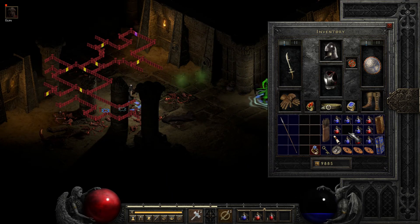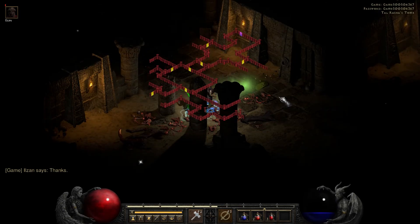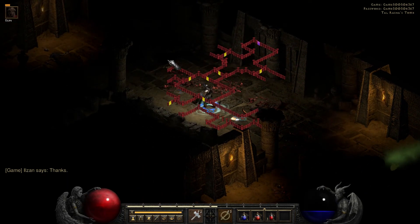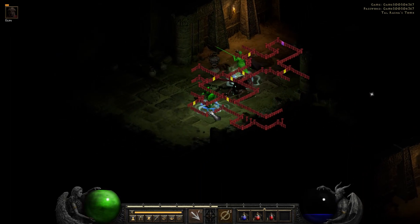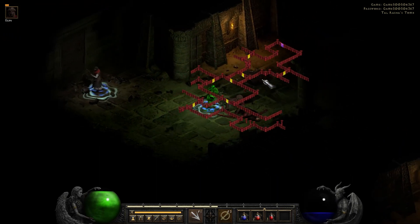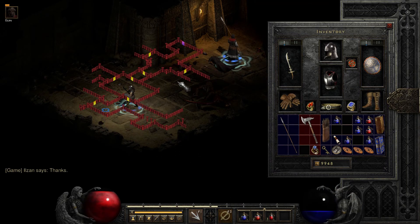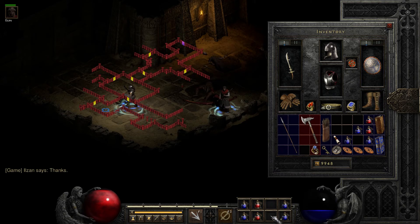Let's fill up ye olde belt. Let's try to make sure Ilzan doesn't die - I would actually be a little worried if I didn't have him with me. Let's just make sure he's topped up. The tone of voice that he says 'thanks' in is kind of funny to me - he's just like a super regular guy. He's like, 'Thanks. Thank you so much.'